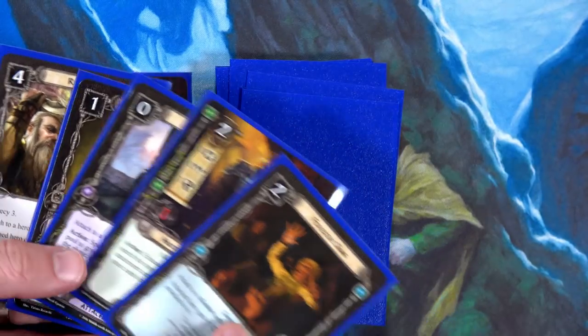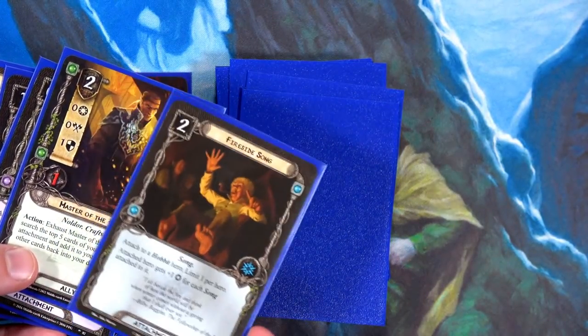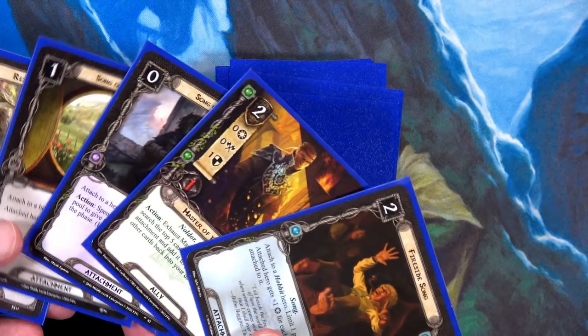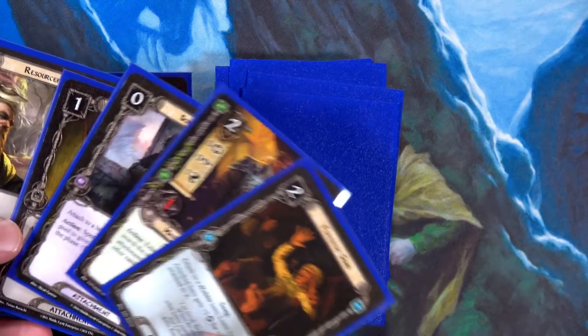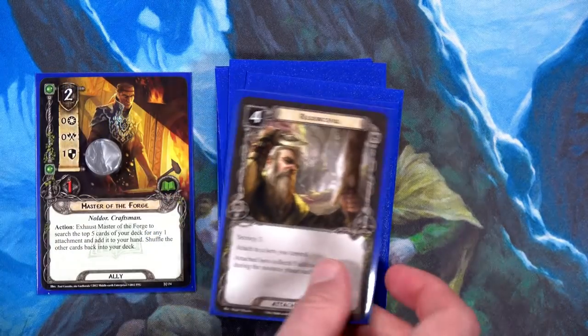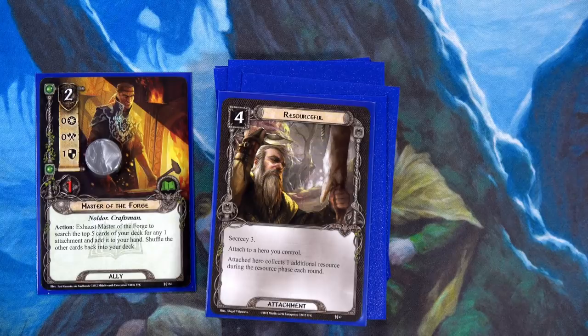For the Hobbit deck, Master of the Forge: draw five. Lots of good options — we can get more resources or more questing. These are almost all attachments. We're right at 20 for threat, so let's grab Resourceful this time because then I don't have to keep myself exactly at 20.